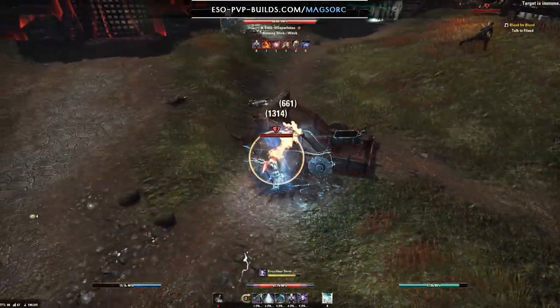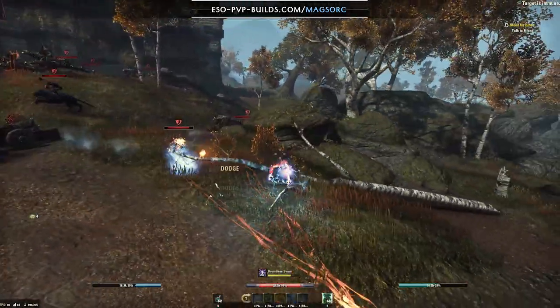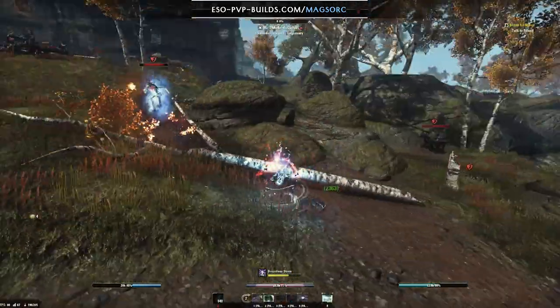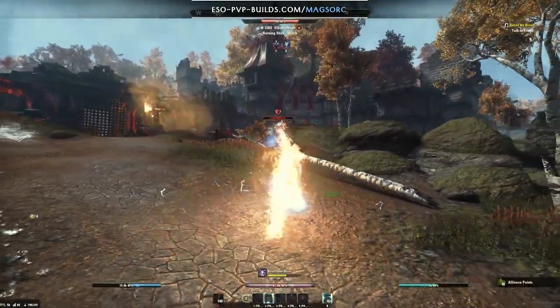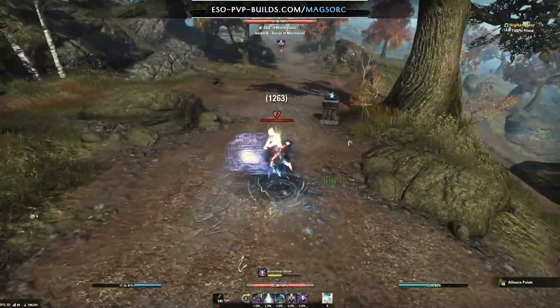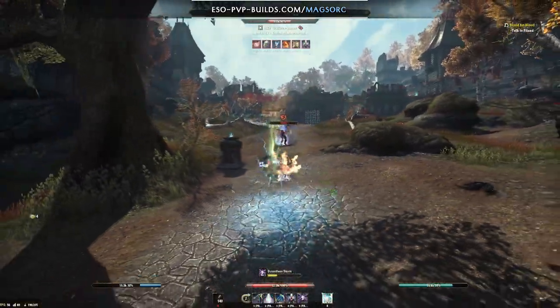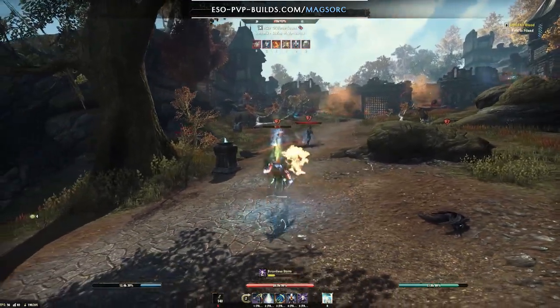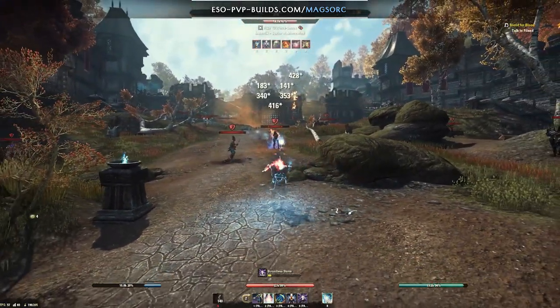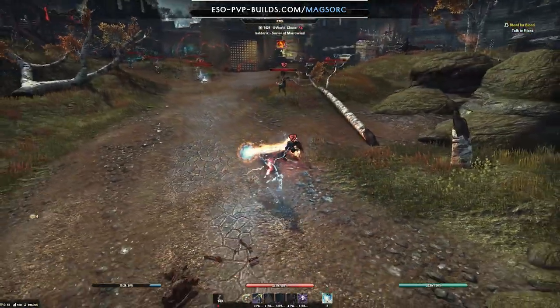Starting with shield builds, you have a relatively large amount of defense, but still not that much compared to the defensive toolkits of any other class. That does come at the price of having very little build variety and especially little damage. Stacking maximum Magicka simply doesn't net you much damage compared to spell damage or procs, so you'll struggle to kill anything while still having only mediocre survivability at best.